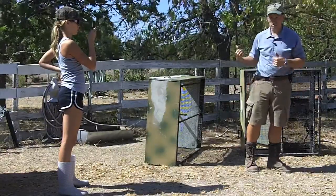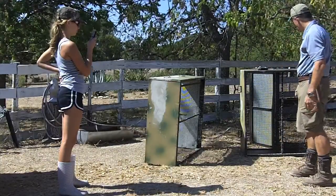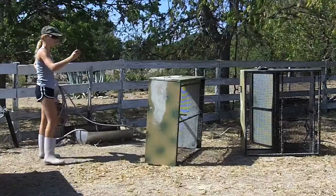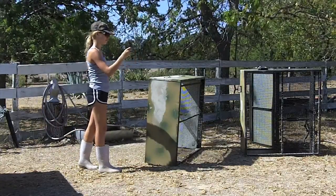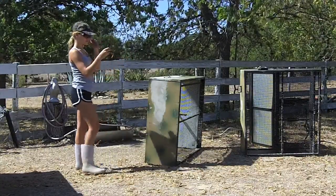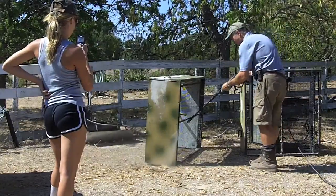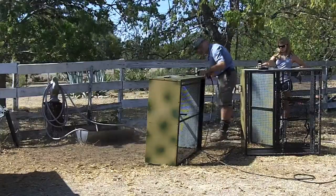We're standing upwind — the wind's blowing this direction. The parts that need power washing the most are the underneath, and that's about it. There's not a whole lot they mess up other than that, but we'll give it a good dose. I use an inexpensive Campbell Hausfeld electric pressure washer — 1.3 gallons per minute and 1,350 PSI, cost about a hundred bucks. It plugs into a hose and an outlet and you're good to go.